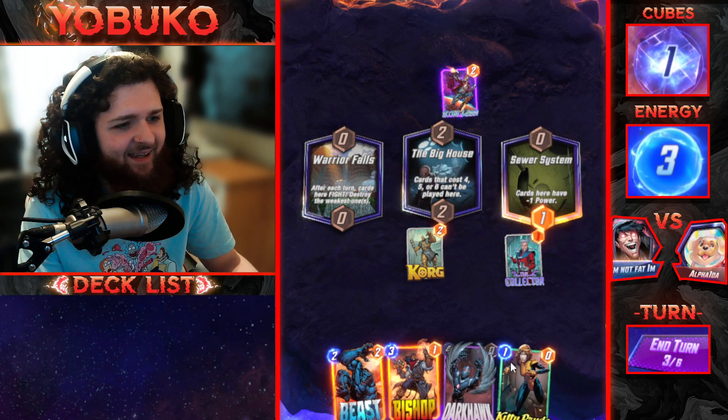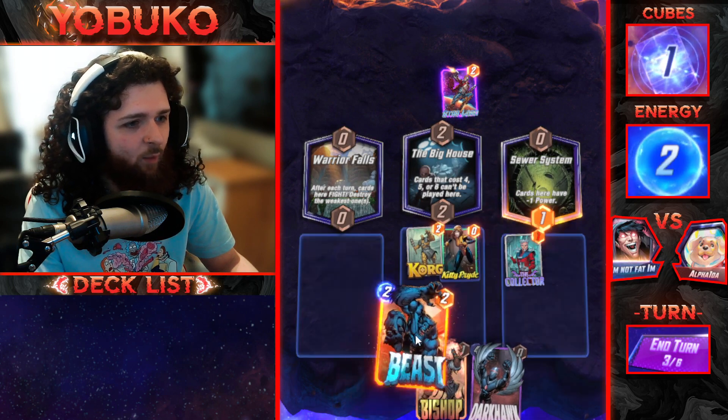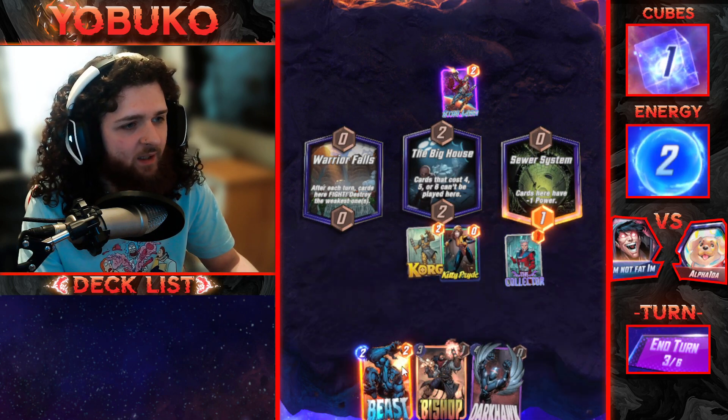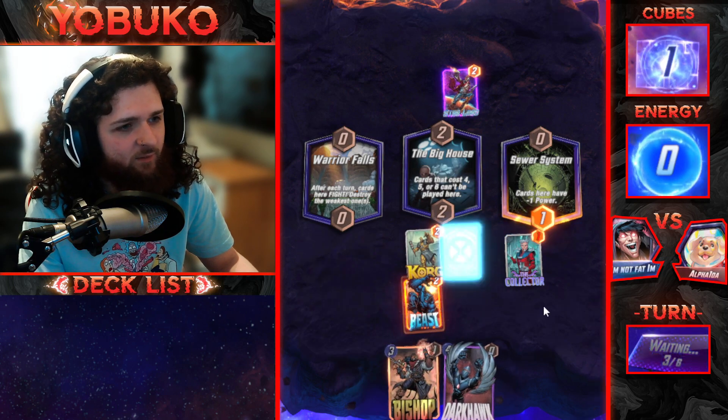There we go, I drew Kitty Pride! I want to make her zero cost but I guess I'll wait... actually let's do it now — we'll make her zero cost.